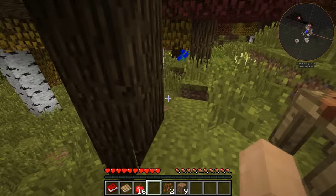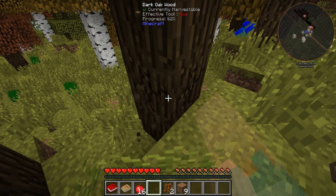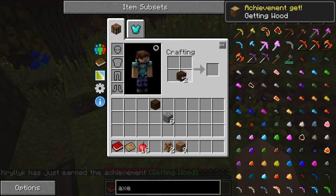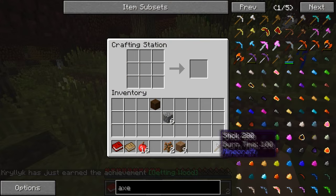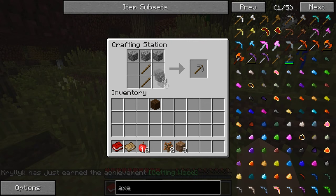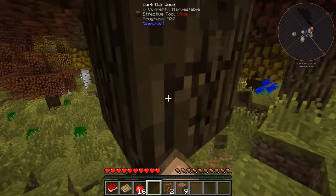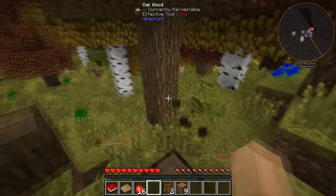Let's quickly get a little bit more wood here — we need another plank. Getting wood achievement — beautiful. Let's get ourselves a pickaxe first, and then let's get another piece of wood and we'll get an axe.